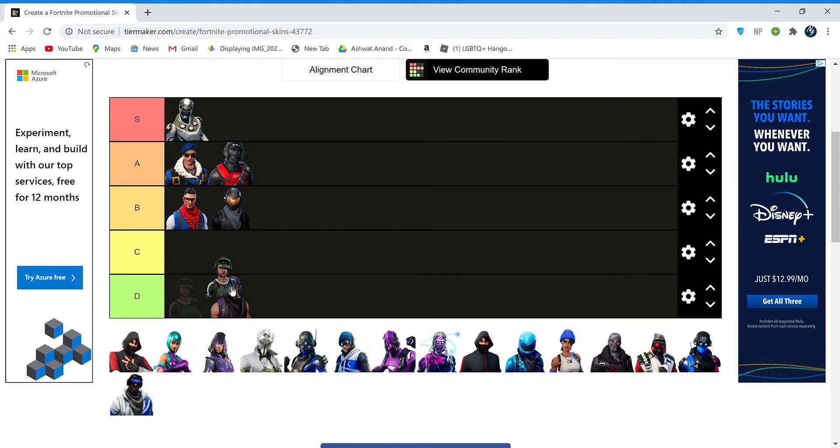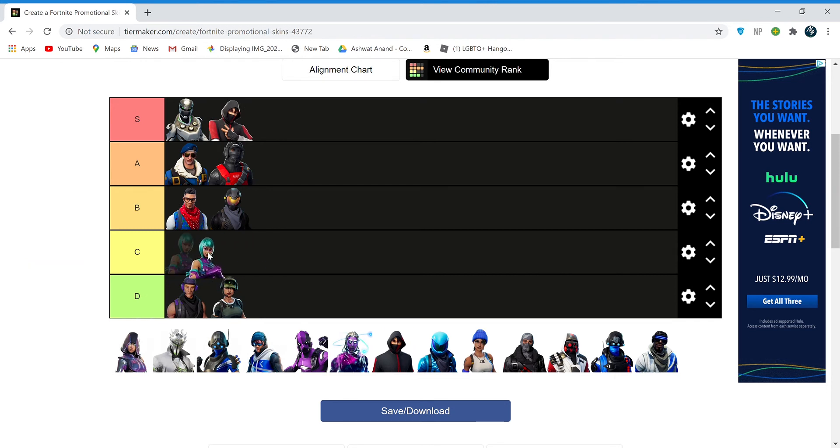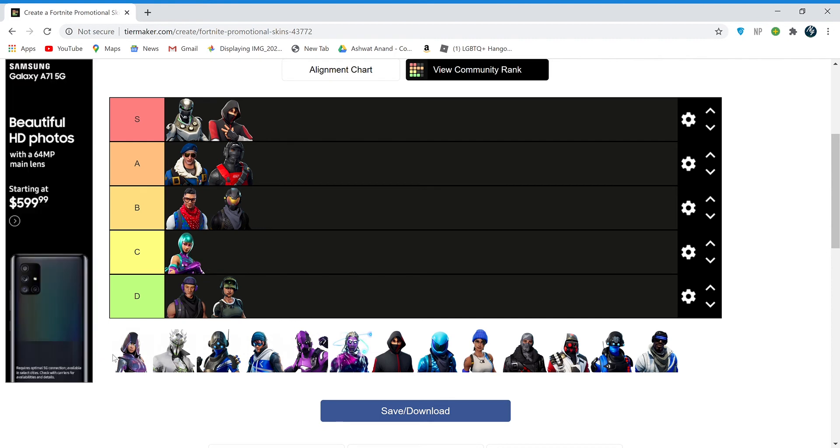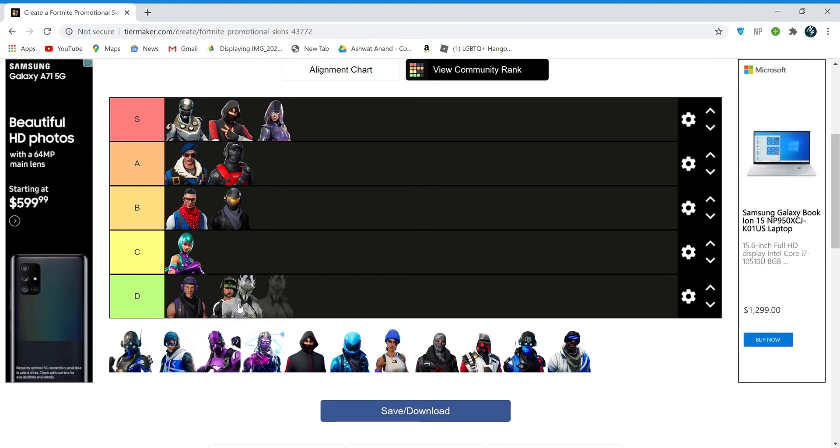Neither do I like this one — I believe both of them are 800 in the item shop. The Iconic skin — you guys know what we're doing with the Iconic obviously — I don't think this is a promotional skin but it's gonna go in C because it doesn't look that good to me.